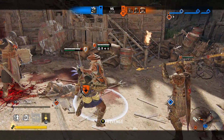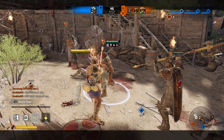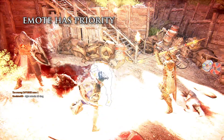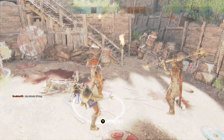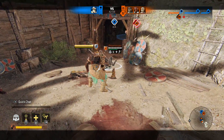One interaction worth mentioning specifically is Aramusha's ring the bell — covered in his punish update. The light after the move is blockable, but just like Shinobi's second light after slide tackle, you are not able to revenge parry the light after ring the bell.